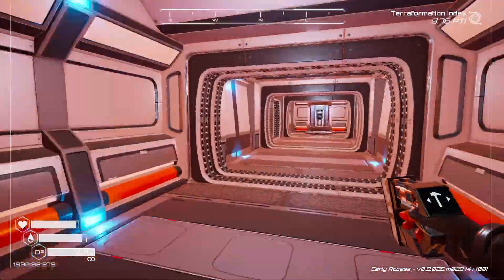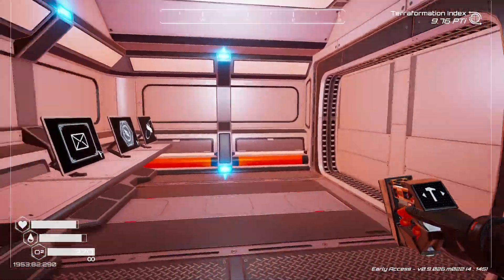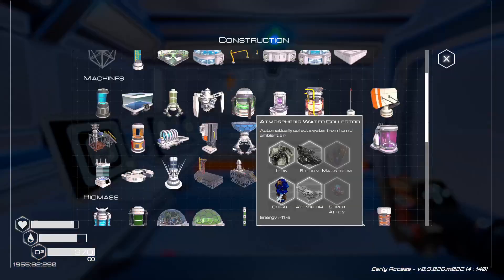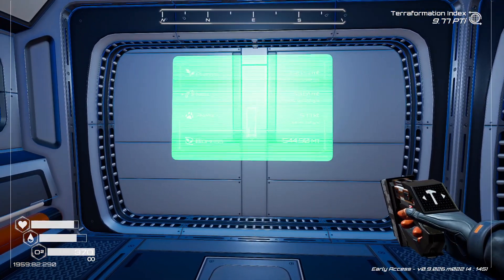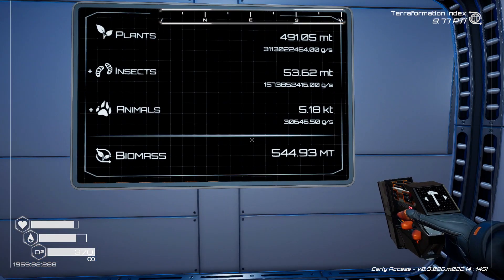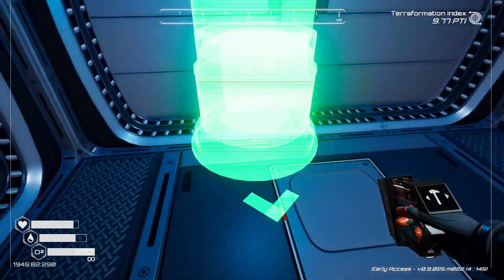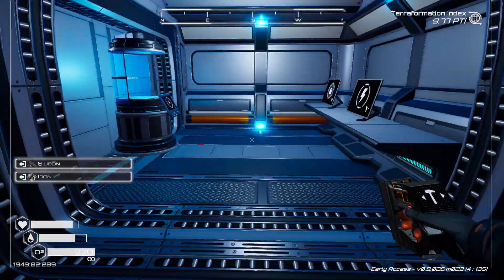Need a couple of chairs and a biomass monitor to finish the office. Let me grab those supplies. The biomass screen can go right here — biomass isn't super important anymore since we've already terraformed the planet, but we'll keep it there. Also adding a crafting station on the other side so we can craft things on the fly.